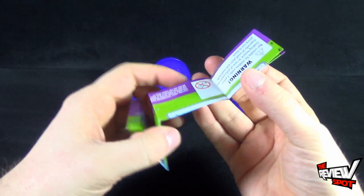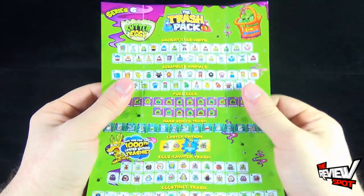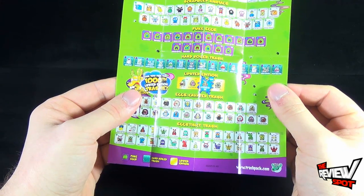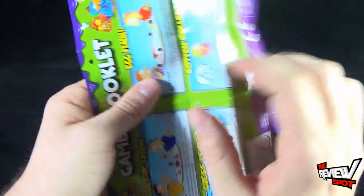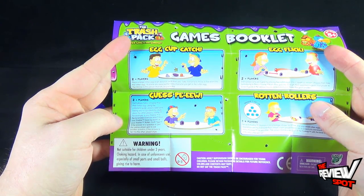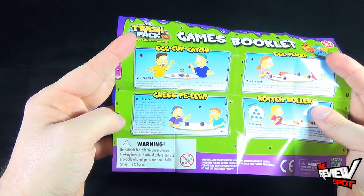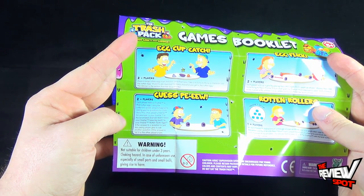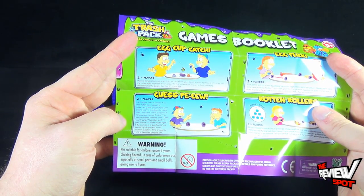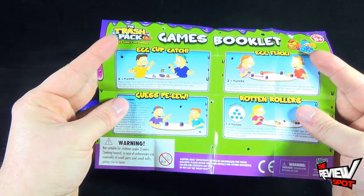Included with the rotten eggs you get yourself a pamphlet from the folks over at Imports Dragon and Moose. You have ancient egg exhibits, scrambled animals, puke eggs, hard-boiled trash, limited edition, excavated trash, and extinct trash. There are some games on the back including egg cup catch: each player hides a trashy in the rotten egg, and using the collector's guide, players take turns asking yes or no questions for clues about the other player's trashy.